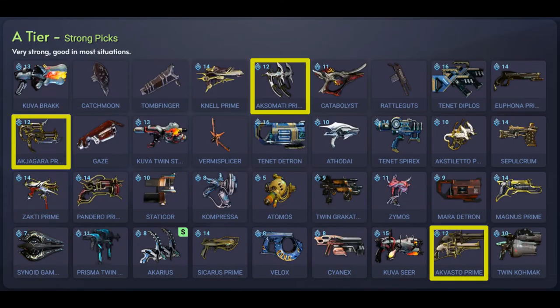Let's move on to secondary weapons. We have the A tier which are the strong picks. We'll start with the Aximati Prime which is a primed variant of the Aximati Dual Machine Pistols, primarily doing slash damage with some impact and puncture damage. You can get this from Void Relics or from other players and it's currently vaulted. Next we have the Akjigara Prime, a primed variant — a pair of burst fire bladed double barrel pistols. It primarily does slash damage and has high fire rate, high accuracy, and status chance.